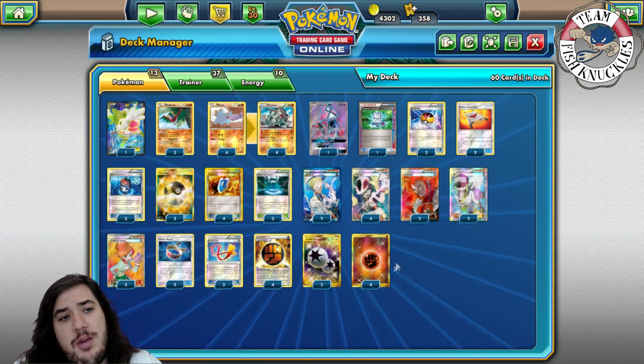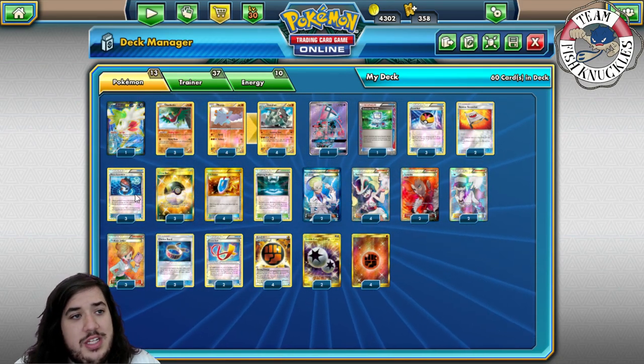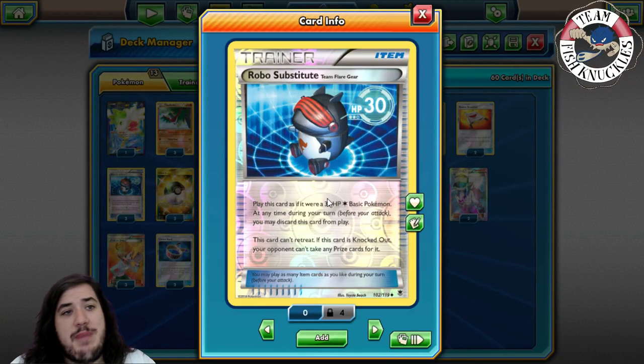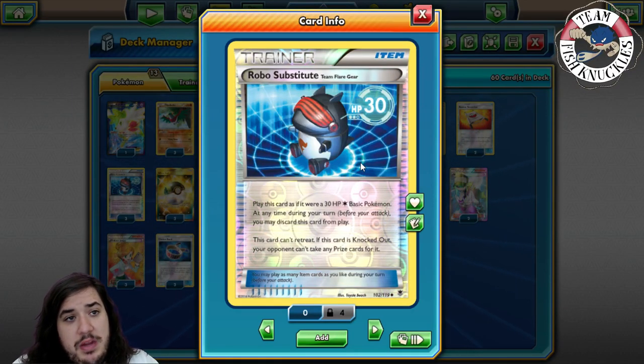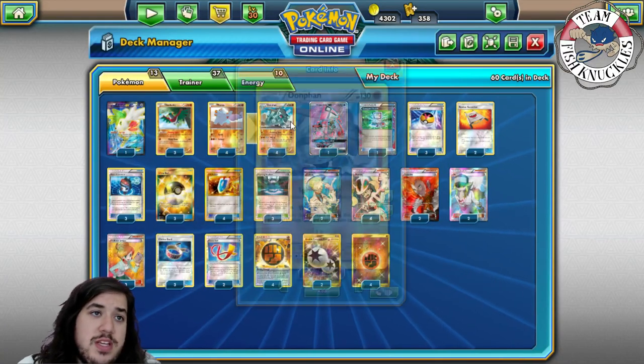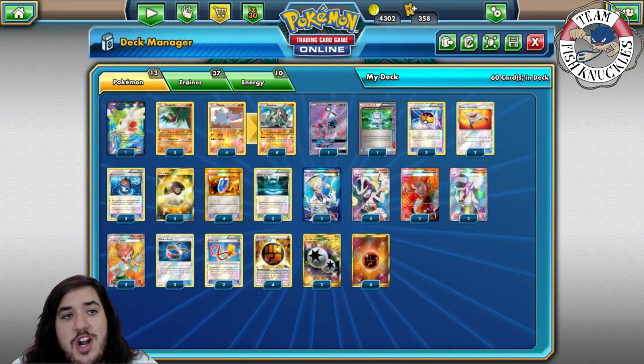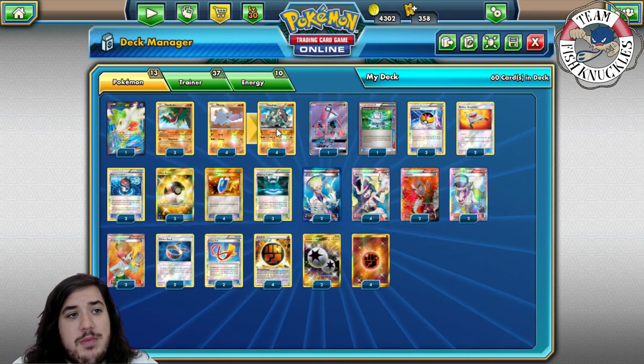Two Stretcher, three Robo Substitute — you put this down and it's basically a 30 HP basic Pokémon, but if they knock it out they don't take any prize cards. So what you want to do is spend a turn on Robo Sub, they knock it out without taking a prize card, then you spend another turn again and just keep building up damage that way.